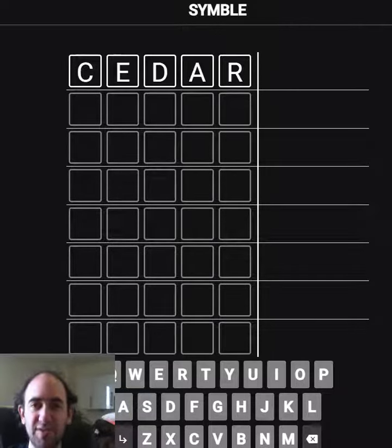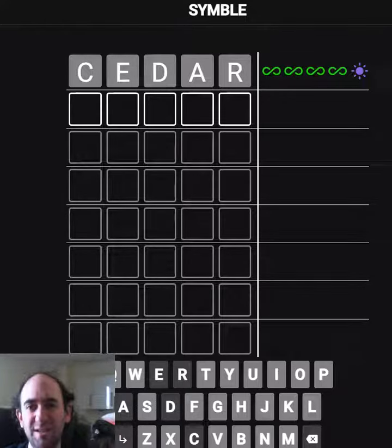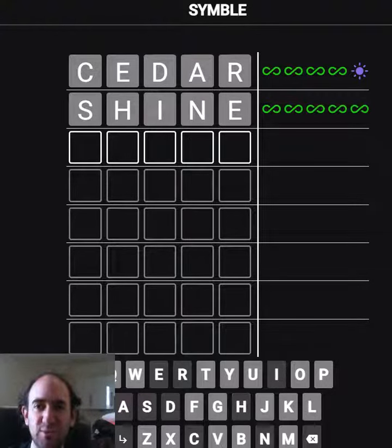Hello again and welcome to today's attempt at the symbol puzzle, starting with yesterday's answer of course. We've got four of one symbol and one of another, so we don't know for sure which symbol has which meaning, but probably the R is last or one of the other letters should be last instead. I'm going to put the E last because it's a common last letter. We'll try 'shine' — and that's gone very wrong.